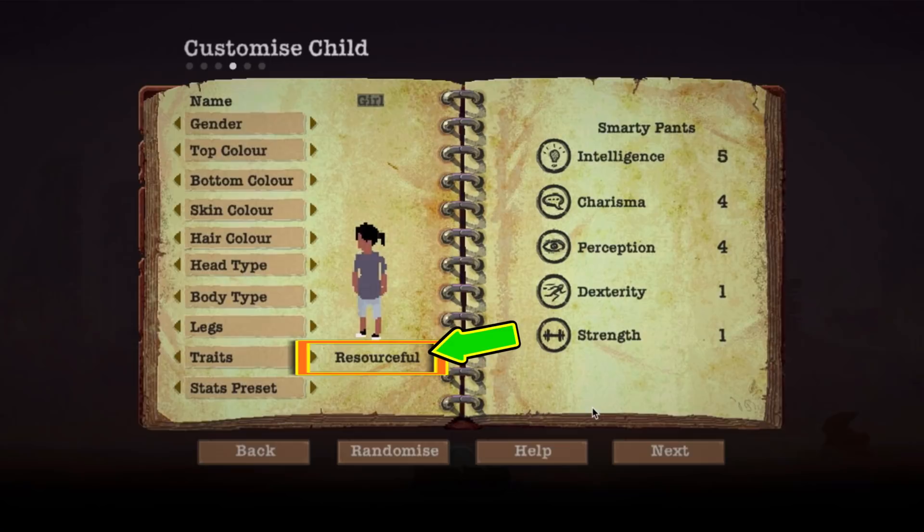Girl gets resourceful, and that helps in saving materials when deconstructing. Boy gets hands-on for building. He'll be building almost everything in the shelter.